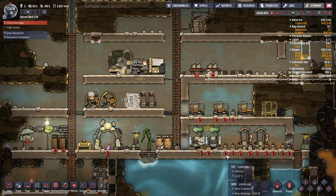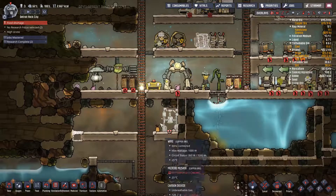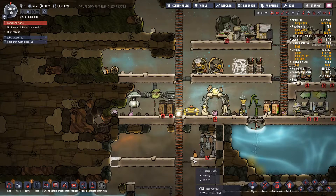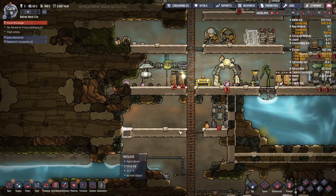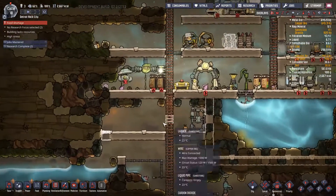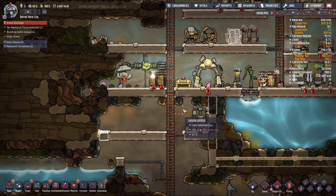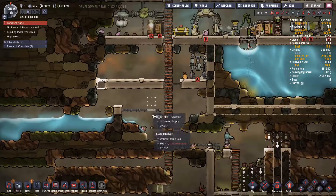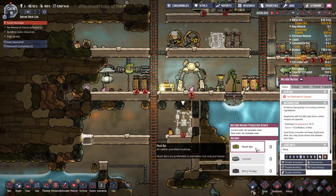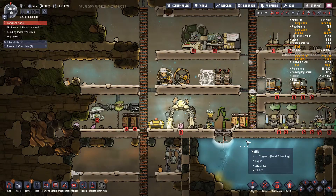I'm kind of tempted to put another oxygen generator down here to push everything down. It doesn't seem to be generating well — we haven't put this in the best of places. Let's do that for now. We'll get some food going. We really need to clean this out as a priority. Let's go priority 7 for that.